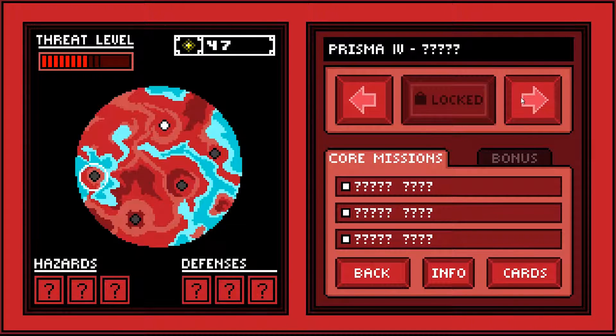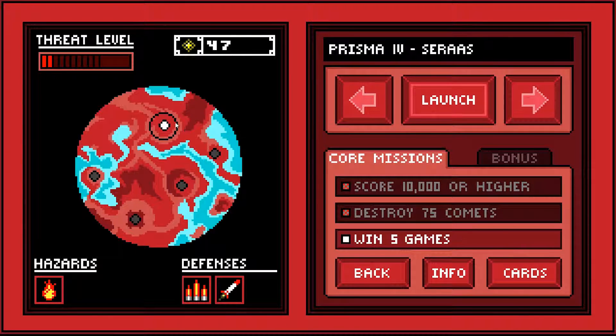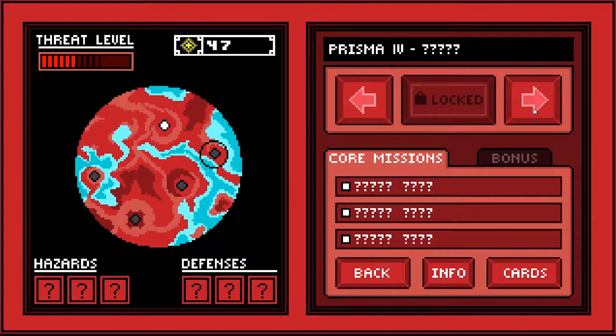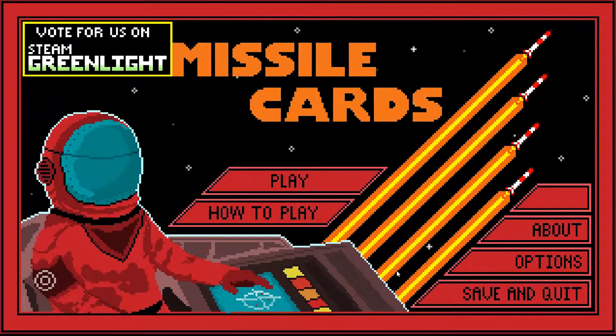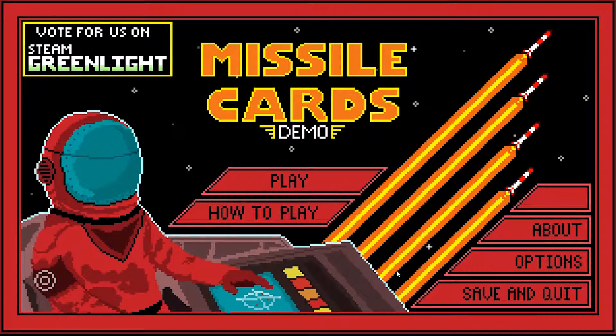They're saying there's going to be a beta build later which will have the first three stages in it, which will be interesting. Apparently there's supernovas and stuff later on. But yeah, even though I've said a whole bunch of things about game design and the AP and everything, I don't really have too much of a problem with it. It's harsh, but when it flows it's really fun. I think the main thing would just be to make the game flow feel a bit more fair when you get those decks which are just comets. But yeah, that's Missile Cards - hopefully the video's recorded properly this time. Catch you later guys, bye!